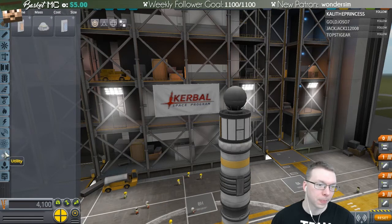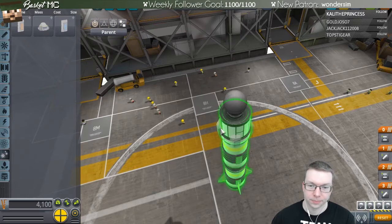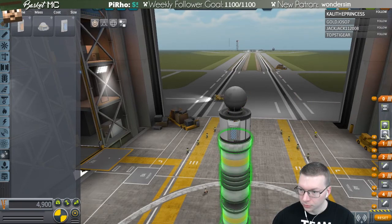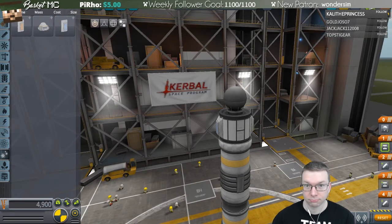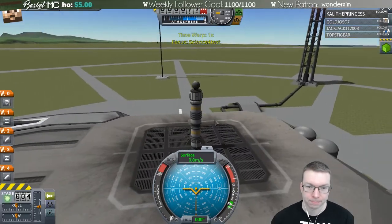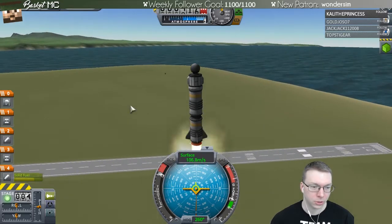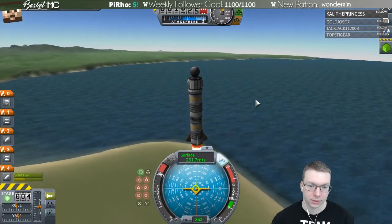I have a heat shield on the bottom. For parachutes I'll do radial ones since I'm not sure about top-mounting. Let's do two radial parachutes and move them into position. This is Science Test 4 to see if this thing is safe. I think there's a heat shield underneath the science junior. Throttle up, three, two, one, go! It does go up — that's a positive sign. I'll let it burn without changing direction.